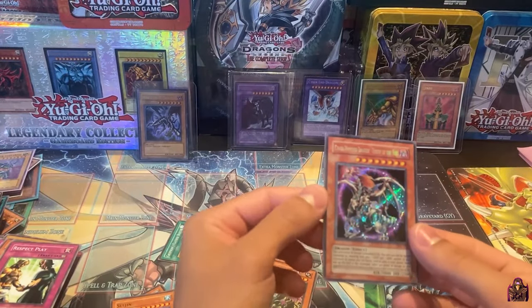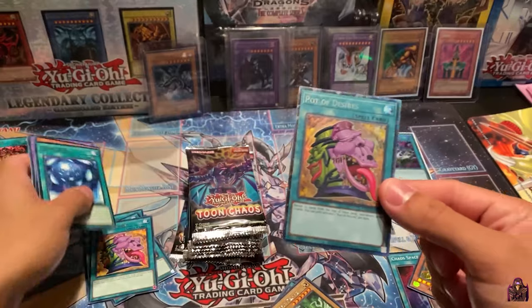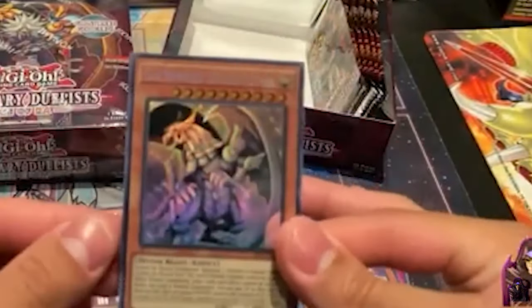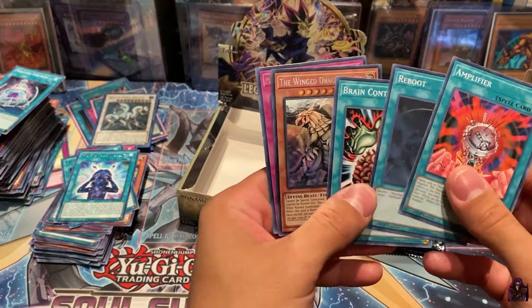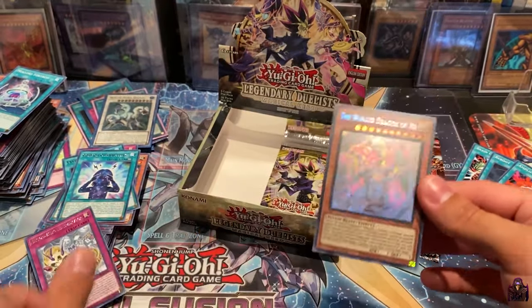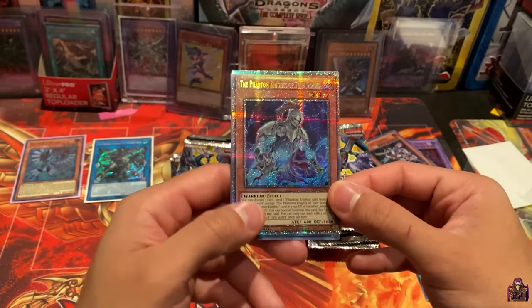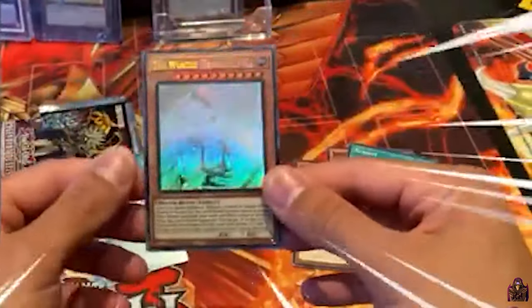Oh — and we got Chaos Emperor Dragon! We pulled it! We pulled the collector's ring! Oh we got it — oh my god! Oh, a third copy?! What?!